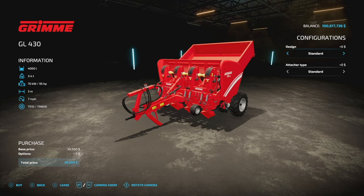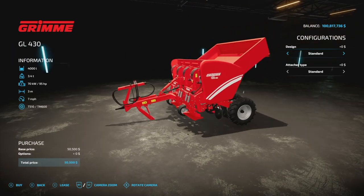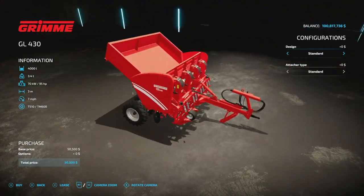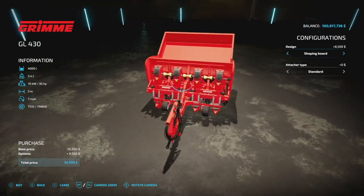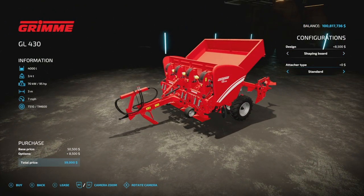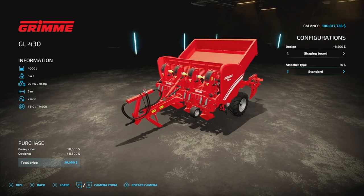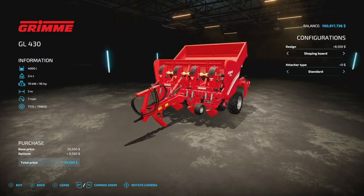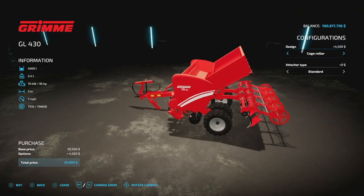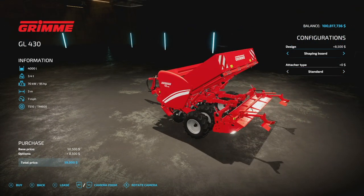Starting off today with new mods for all platforms, we have the Grimmer GL430 from Dutch Modding Inc. This bad boy is a seeding machine used to seed potatoes — 4,000 liters for seed and fertilizer. It's got a 3.4 ton weight, 95 horsepower, 3 meter working width at 7 miles an hour, and it's 12 slots on consoles.